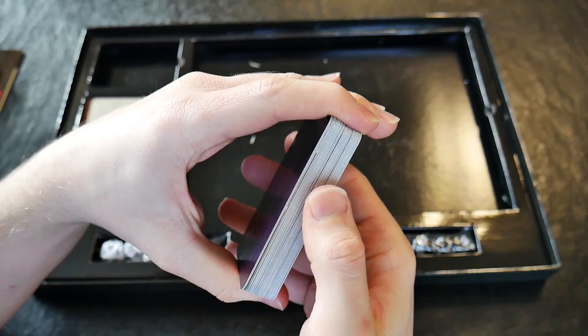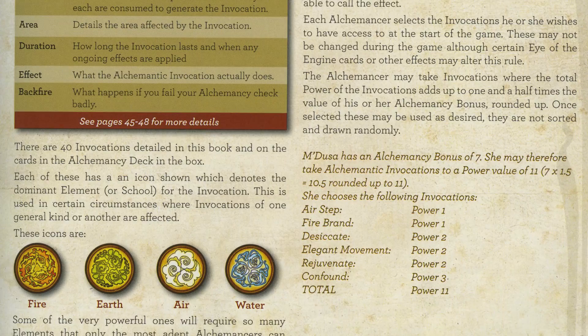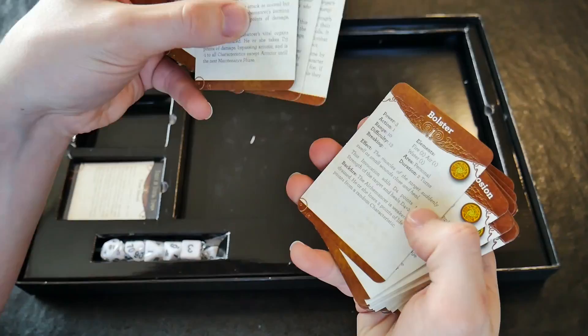The Alchemancy Invocations deck is used as a reference point for those who have the ability or essence to cast the spells. Players pick their chosen invocations and add the cards to their character play area. Each card has the cost and details of each spell, plus the relevant token or template that is used when casting.